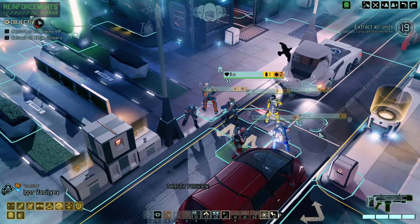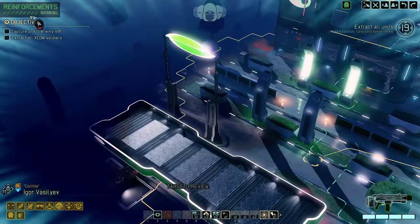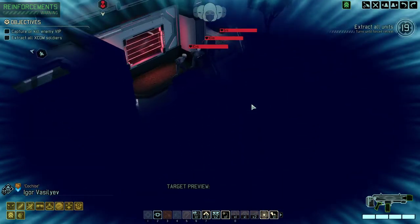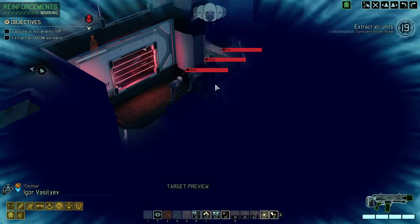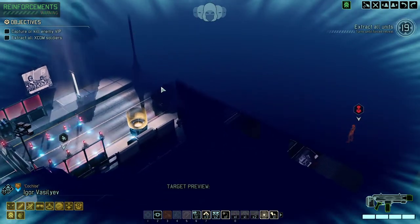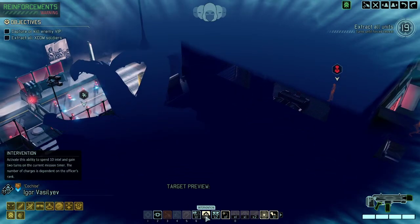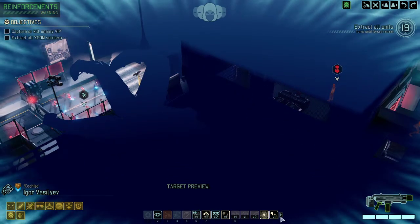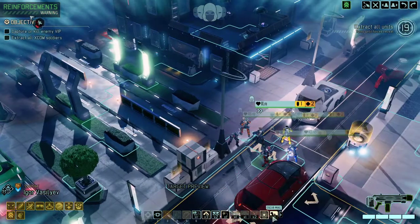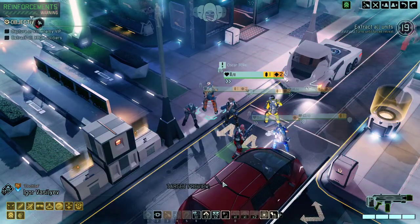Here we go. We just landed — let's take a look. Gigantic playground. 19 turns. We already see a pack: double sectoid plus a trooper. 16 to 18 enemies and reinforcements are going to come in relatively soon, but we've got a jammer here which is good. It's a long way from here — might as well Oscar Mike right away to save some time.